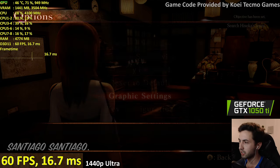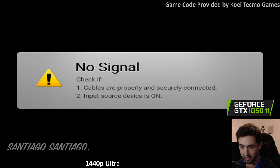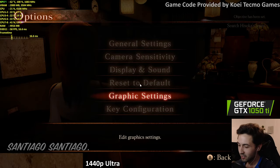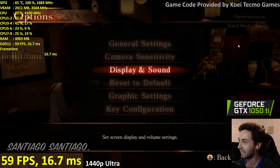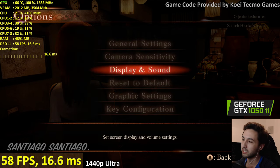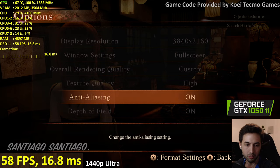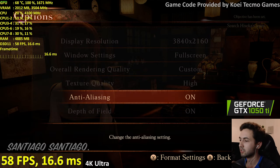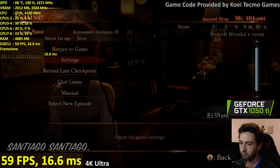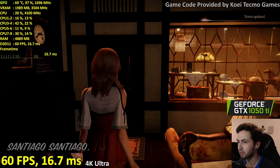Graphic settings — selecting 4K. Wish me luck! Are there any horror games I've finished? To me, Resident Evil is the best horror game, but I prefer games where I can fight back. Okay, 4K ultra — 99% GPU usage and dropping some frames. The graphics look sharp but demanding.